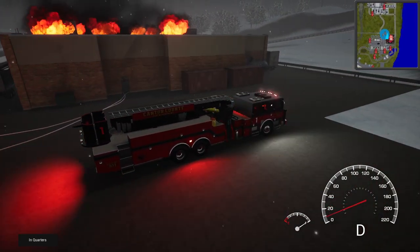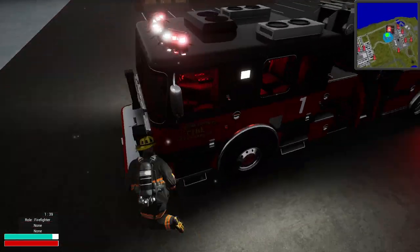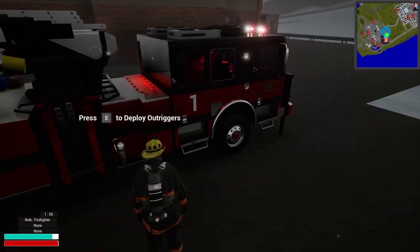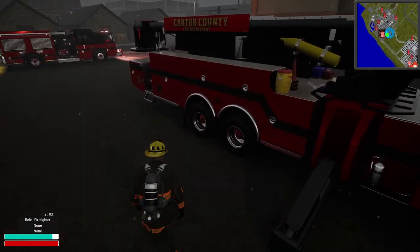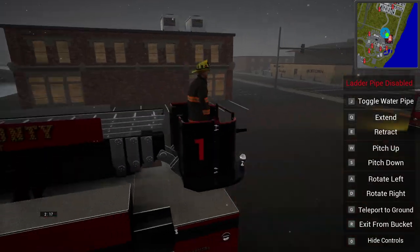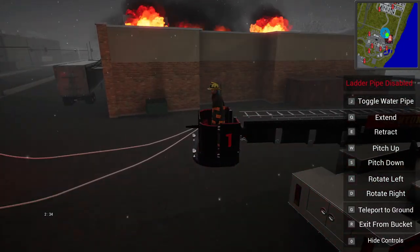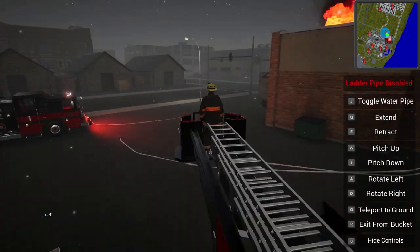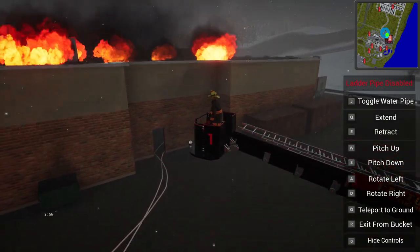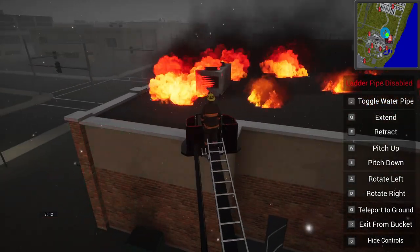Don't mind me as I drive over the supply line. All right, if we can get up here I think that'll be a good spot. Deploy the outriggers here. Then we can use the bucket right here. Let's turn it this way — very cool. Go ahead and extend it up some — let's see if we can toggle the water pipe.